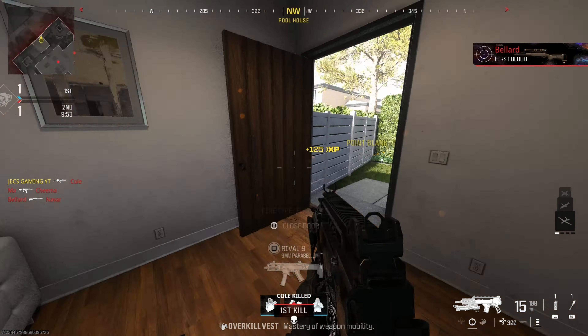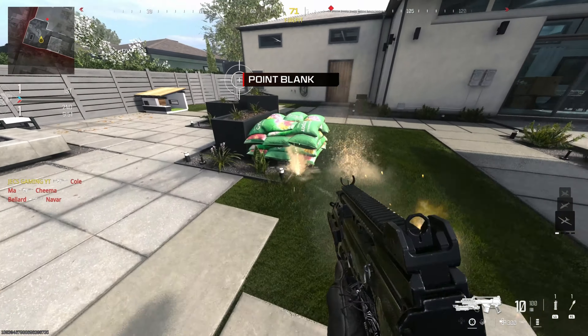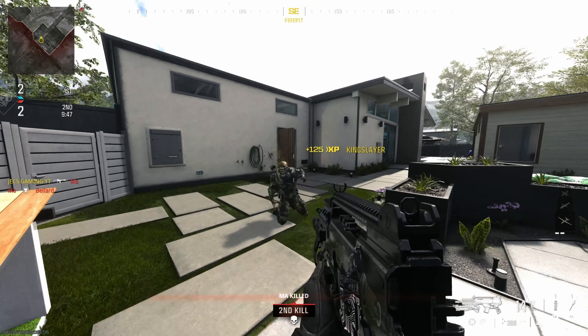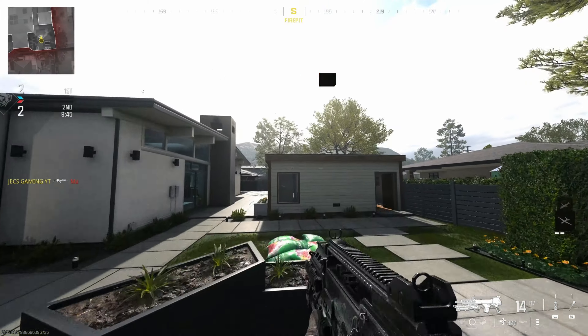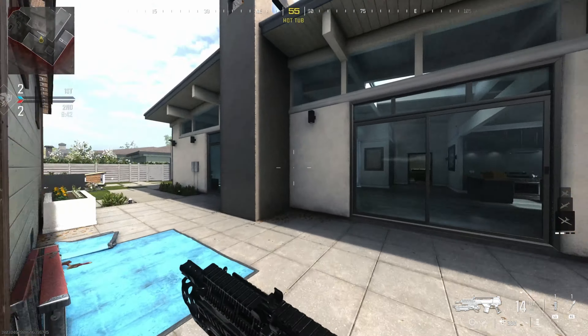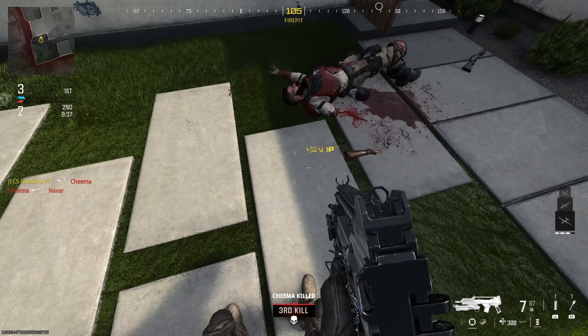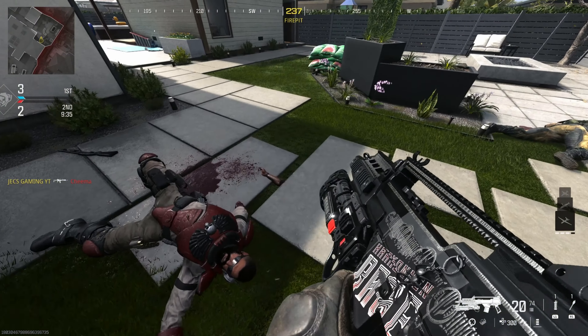Now we get a better look at the tracers. These seem to be a little bit different — it has the same effect as the other Dune bundles but it also has some dust particles alongside it. And there's dismemberment as well. Really cool.